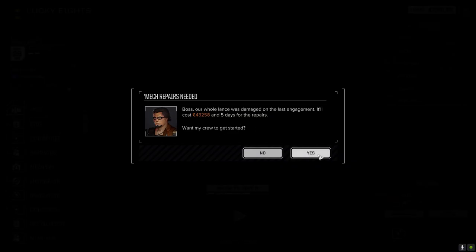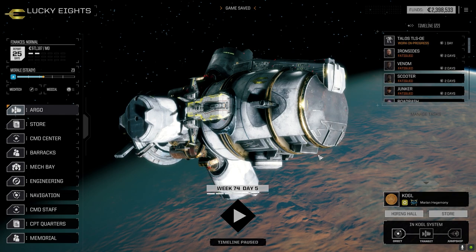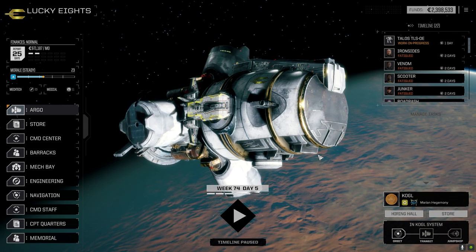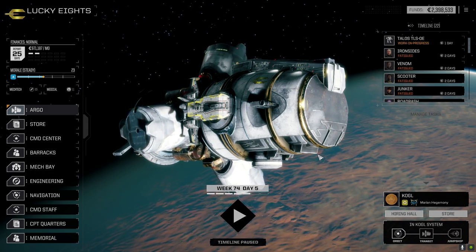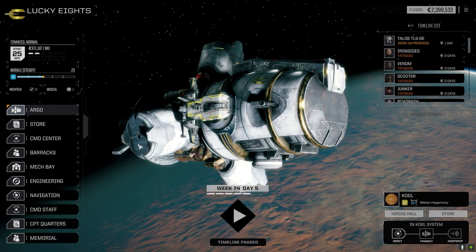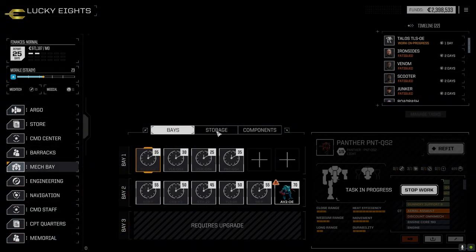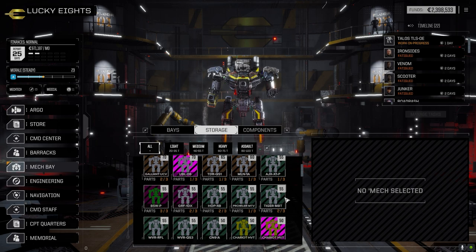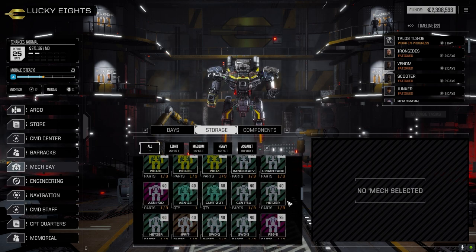I was thinking about how I handled that battle — pushing out into the open as fast as I could. I think that was still the best call. If we tried to stay back and trade at distance, the Victor probably could have taken a toll. If that Annihilator moved up with its PPCs it could have been a real problem. Making that battle as short as possible was the best approach.